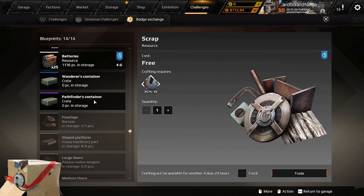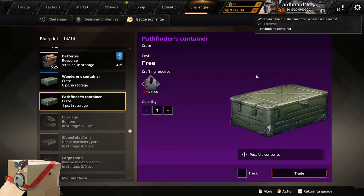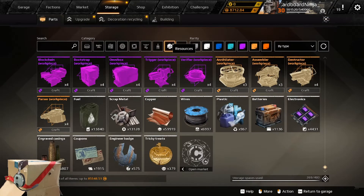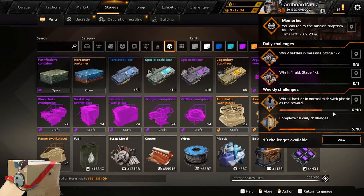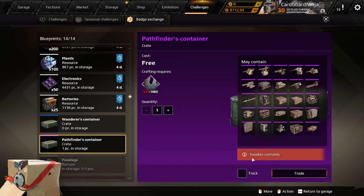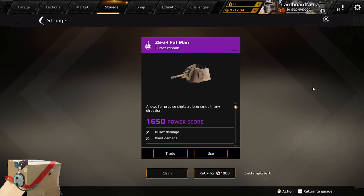What you want to go down to and purchase is the Pathfinder's Container, which costs 3,000 badges. Once you purchase this, it will be found in your storage underneath your resources. The Pathfinder's Container can contain a random epic part from a list, found underneath Badge Exchange, Pathfinder's Container possible contents. In this instance, I got a Fat Man — it's a cannon. If you are a brand new character, you should always take this item. But if you do not like the item, you can spend 1,000 scrap to have another grab at the bag — though you almost should never do this as a new player, because the amount you get might not offset the cost of that scrap.